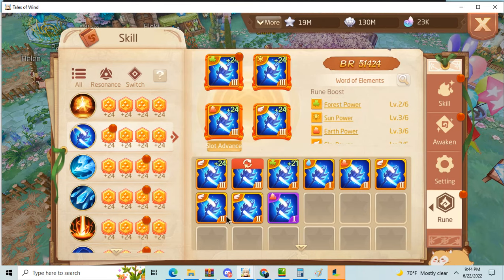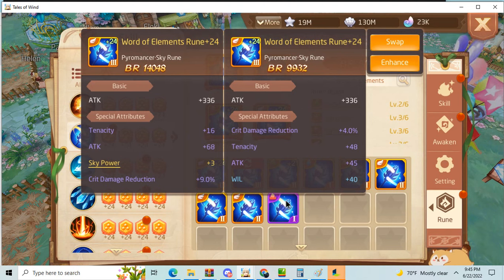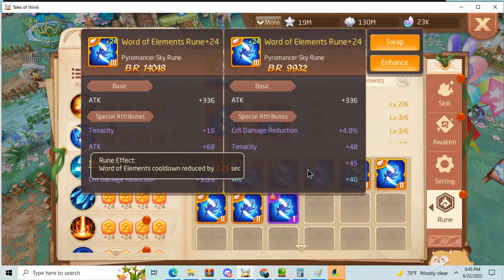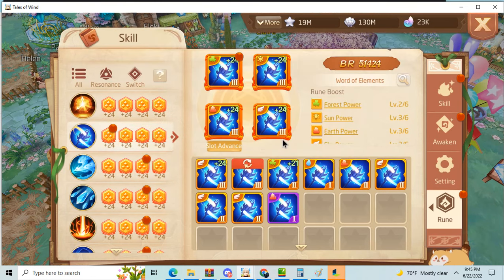As you see here I have 16 and 9. This at best will be something similar if it rolls tenacity, but I would not do it. For other classes, this crit damage and tenacity one might be better, but the sky power on ward of elements lets you use stigma more, so I like the ward of elements sky power rune more.